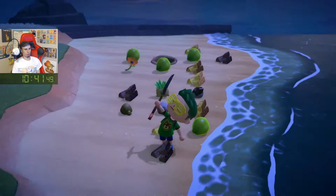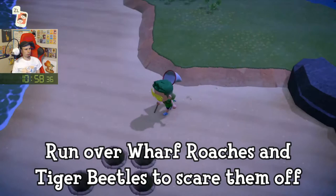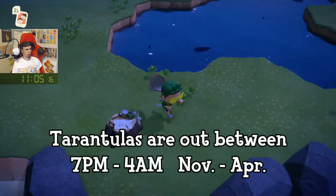You destroy rocks by eating some fruit and smashing them with a shovel or an axe. And let the fun begin. Now what you're gonna do is run around corner to corner, and scare away any tiger beetles by simply running into them. Eventually the tarantulas will start spawning.